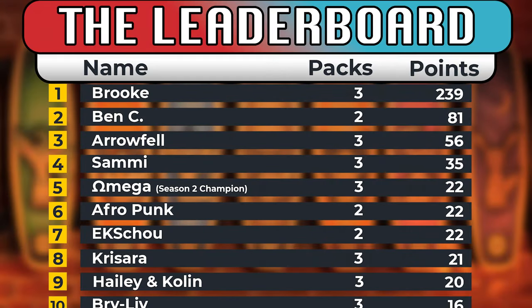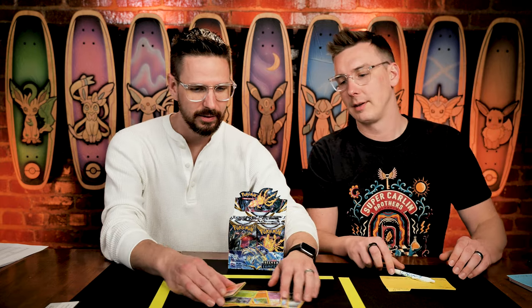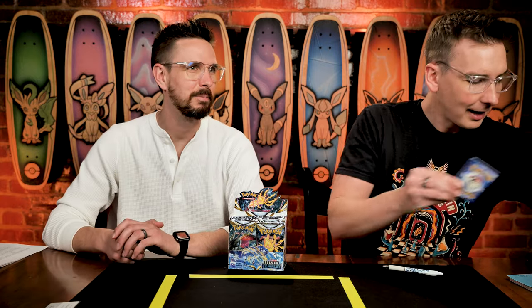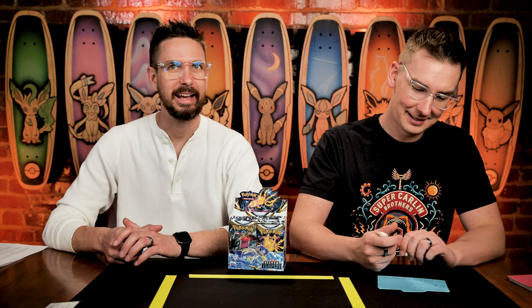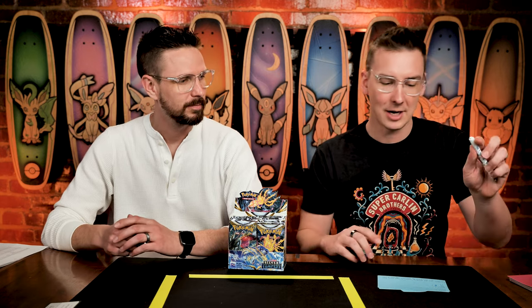We haven't seen a single chase card yet anywhere. The Fion scores — it is a rare — and the Incineroar, so that brings Sammy up to three points on the pack. Golbat — that's one of those Pokemon that shows up in almost any cave in the first two generations. It's like, hey, you want a Zubat? How about a Zubat? Geodude, Zubat, Paras occasionally — almost exciting when you get a Paras because it's so rare.